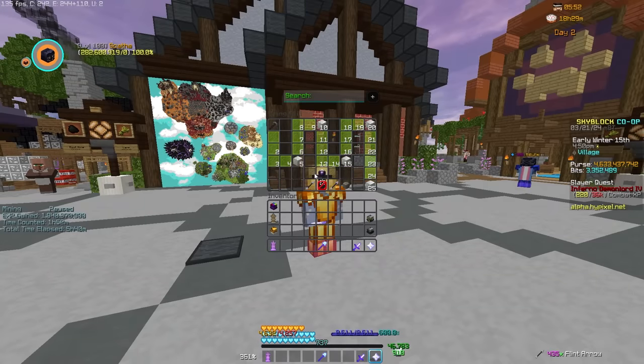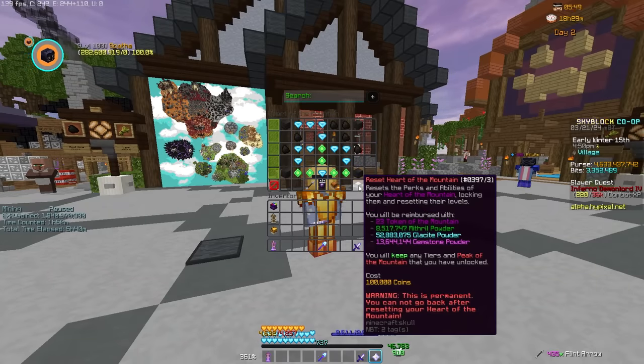Speaking of powder, if you again look in the Heart of the Mountain tree, there's now Glacite Powder, which we'll go over in a second.